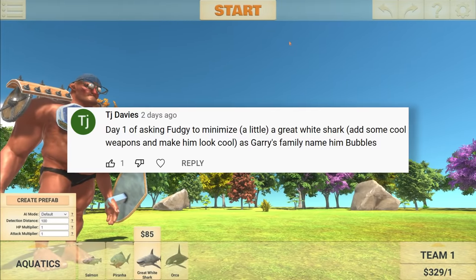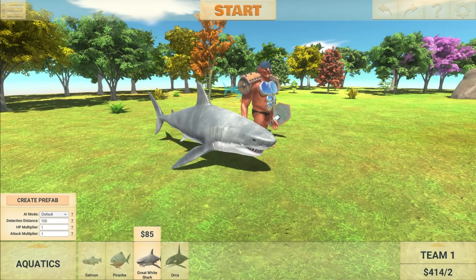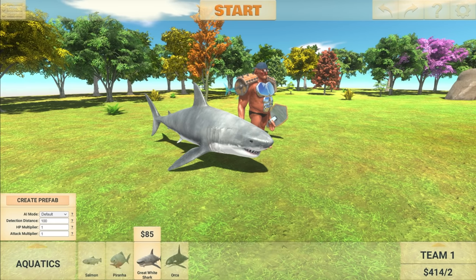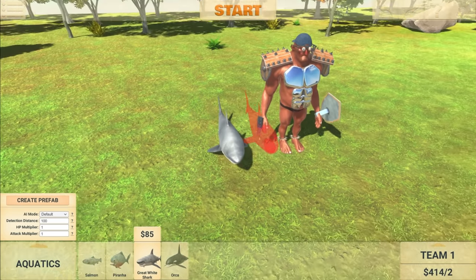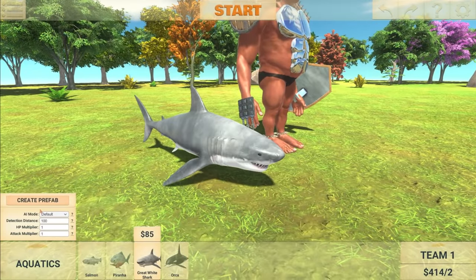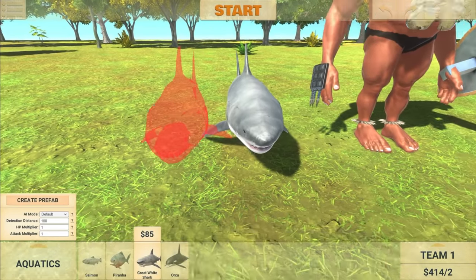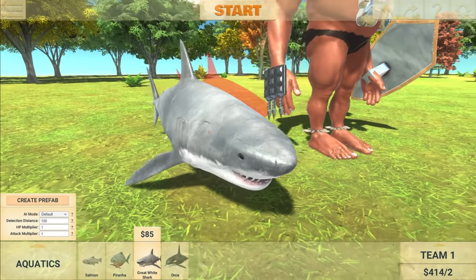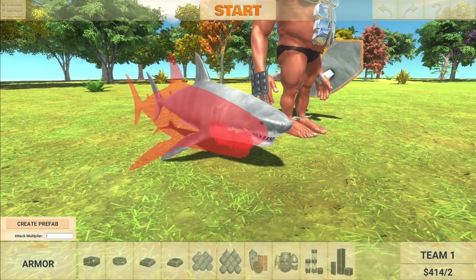The next suggestion says Day 1 of asking Fudgy to minimize a Great White Shark with some cool weapons that make him look cool to Gary's family, and name him Bubbles. So here's the Great White Shark. I know we're not on the sea map right now, but don't worry — the shark shouldn't have an issue swimming. We're going to scale him down to 0.5 and not change his stats, because the Great White Shark is already very powerful. Then we'll give him armor, make him look cool, and have him fight Barry and his army.